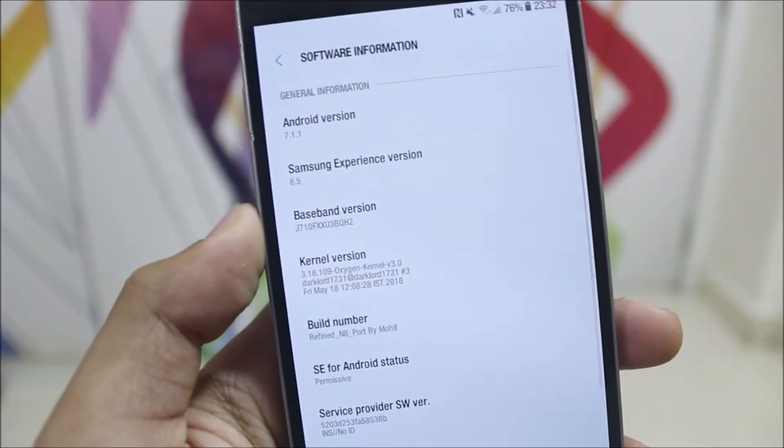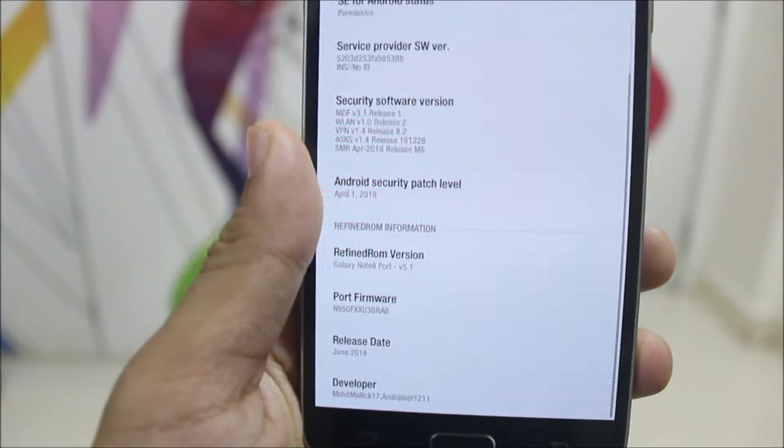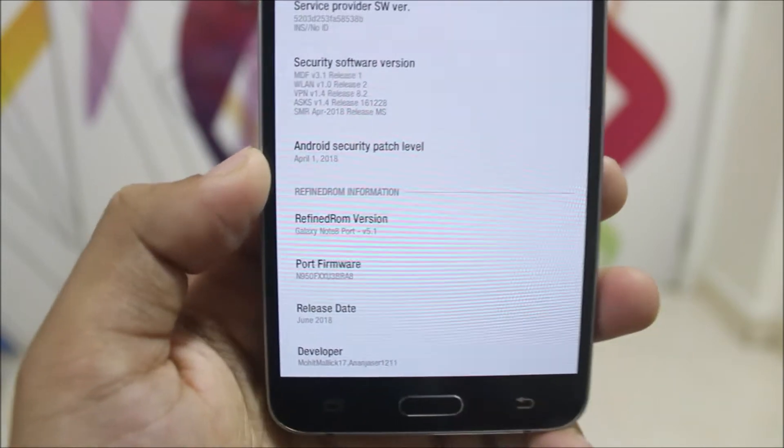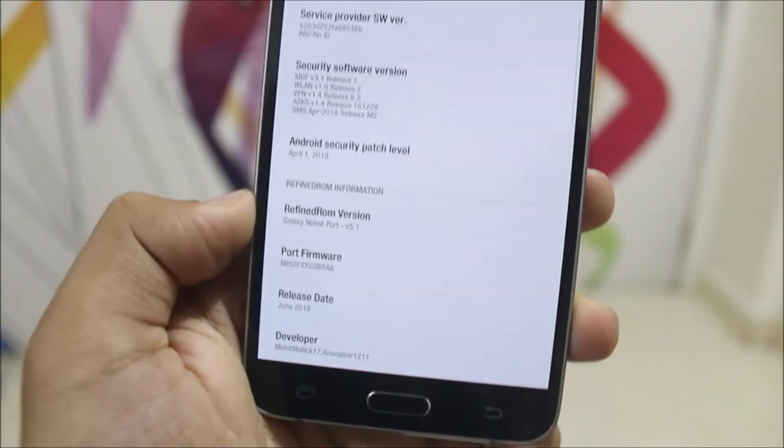It's running on Android 7.1.1, as everyone knows. The kernel version is Oxygen Kernel — you can select either Oxygen Kernel or the Polonium Kernel. We get the April 1 security patch, Galaxy Note 8 port version 5.1, which is the Refined ROM, along with port firmware information and developer information.